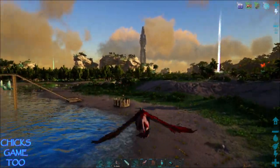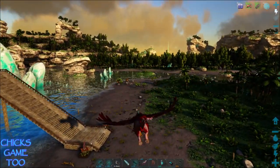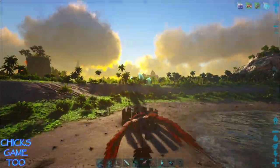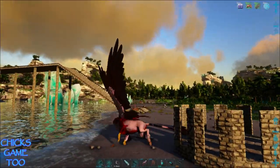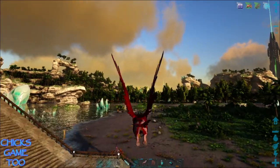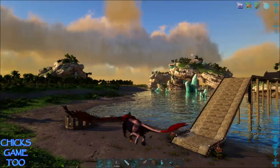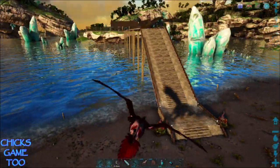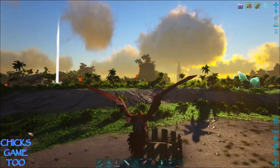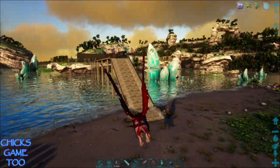I'm gonna put a little taming pen out here - a selling place - I really think I need it. But that's not gonna work here because of the plant species. I may turn them off - I like how they look mostly.